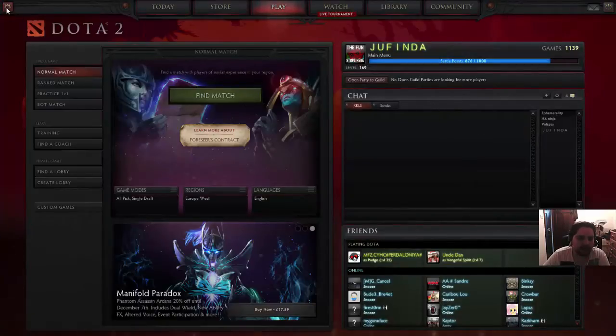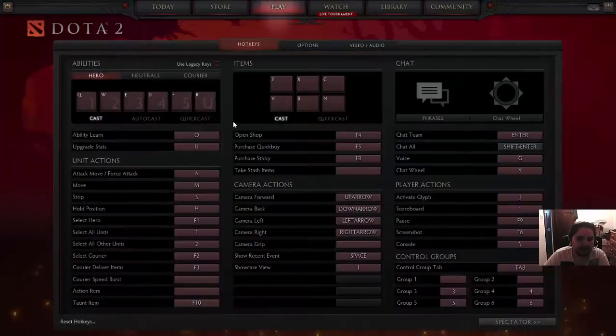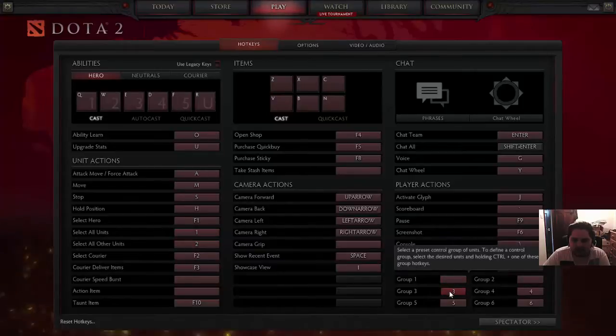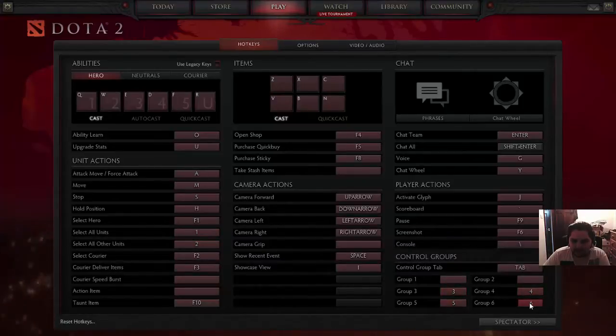The first thing you'd want to do before you even look in a game is click the Settings tab in your top left. As you can see here, I've got F1 for my main unit, 1 for all units, 2 for all other units, and then 3 and 4 as my control groups along with 5 and 6. I use the normal QWEDFR and ZXCVBN, and I use my items on a gaming mouse with thumb buttons, which makes it very easy.